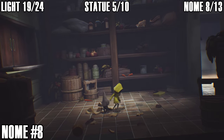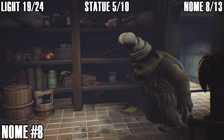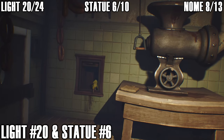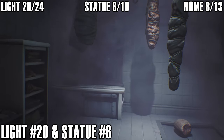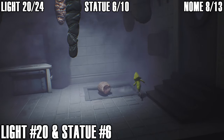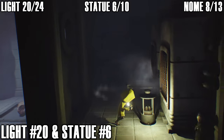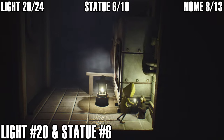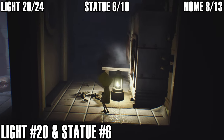He's only there when you come back down with the key, so be sure to check. You might want to slide under the shelf as the chef may come to investigate the sound of the jar smashing. After opening the door with the key, in the room where you put meat into the grinder, come over to the right and hop through the hole in the wall — there's a light and a statue. That's light number twenty and statue number six.